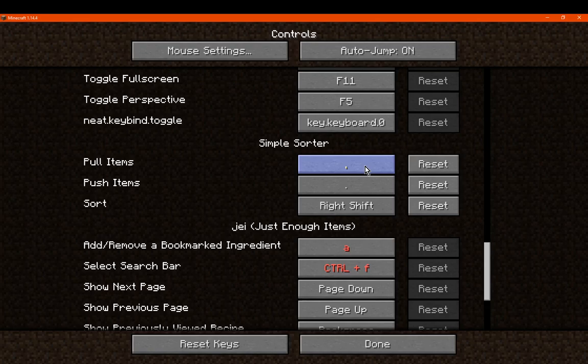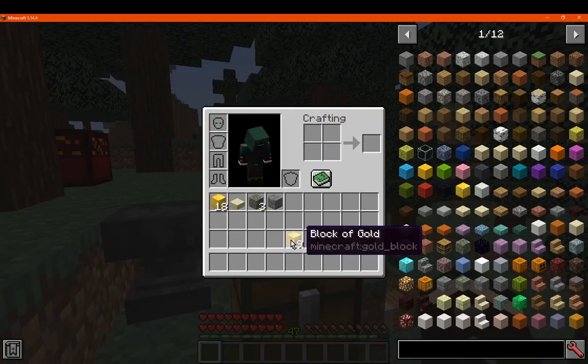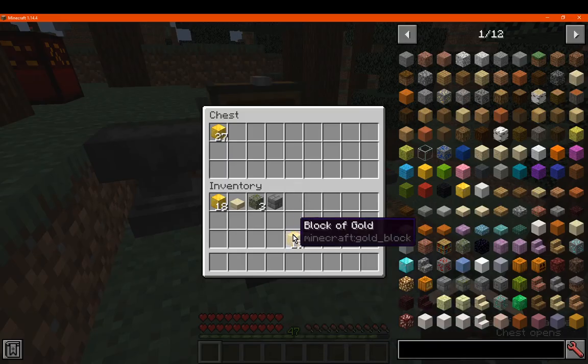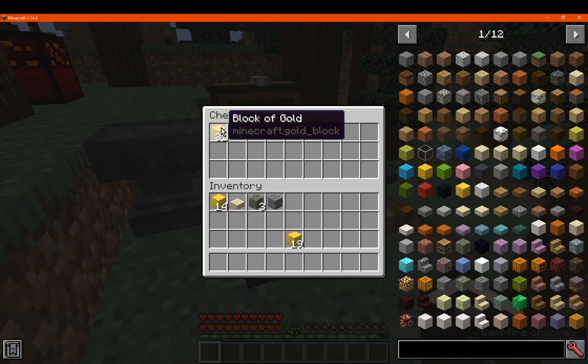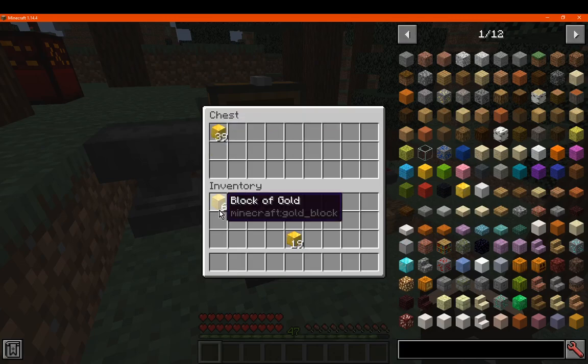So let's see, we'll go right control — that's already used. We'll go apostrophe, for example. I have to go on the other. Nope, that doesn't work. So that's not doing anything. So that's putting it in there, that's pulling — pushing.